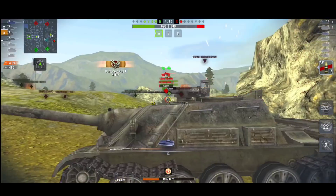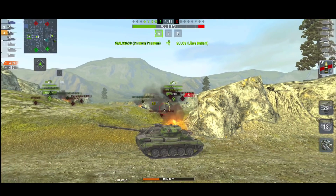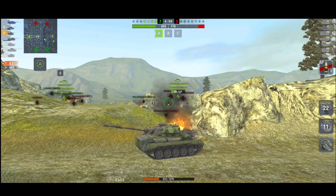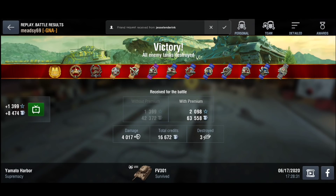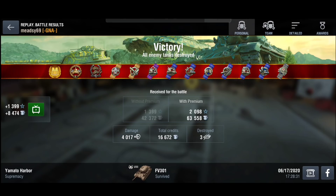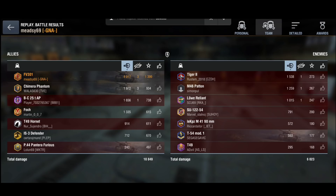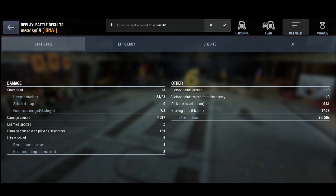That is the FV301 — a pretty nice tank, but nothing too special. I don't think it's OP; it is a fun tank to play, but I think there are better light tanks at tier 8. I'd probably prefer the RU251 over this. We do get the ace tanker, not many credits earned, but that is the FV301. I hope you enjoyed the video guys, hope the sound is okay — there will be better content coming soon. I'm Meadsy and I'll catch you soon.